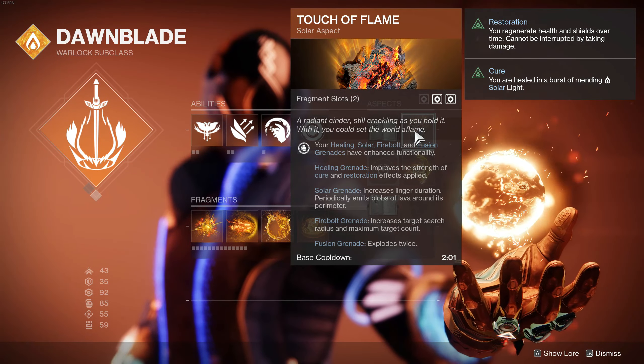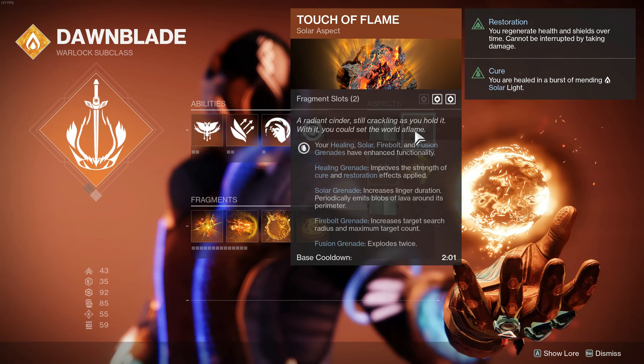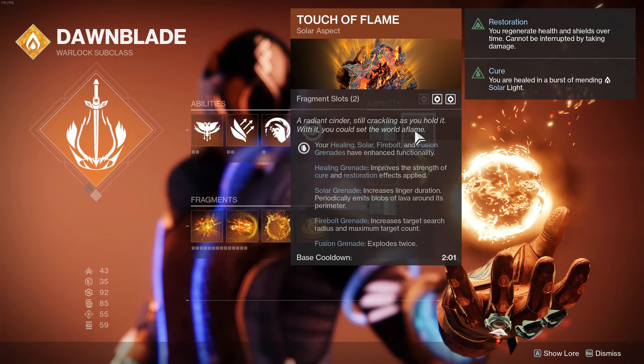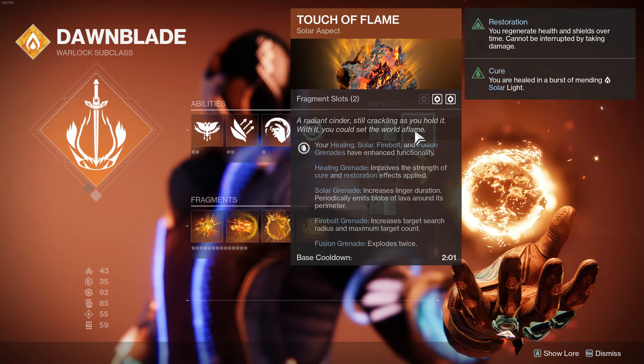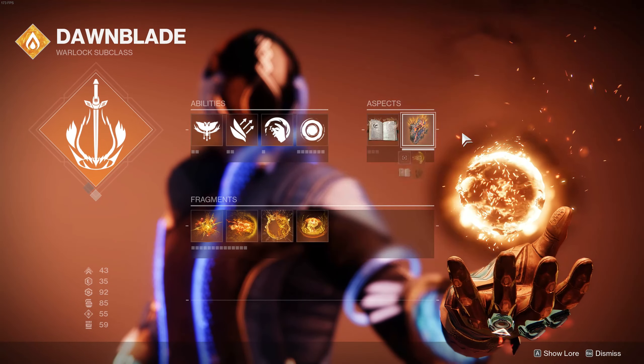Let's cover the only other useful aspect on the Solar Warlock, and that is Touch of Flame. Of course, this is a mirror of the Voidwalker — it just makes your grenades better. In this case, our Solar Grenade will have a longer linger duration, and it'll also shoot out little blobs of lava that do some nice extra damage.